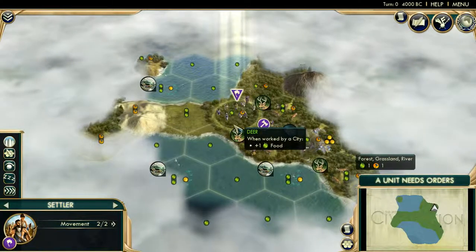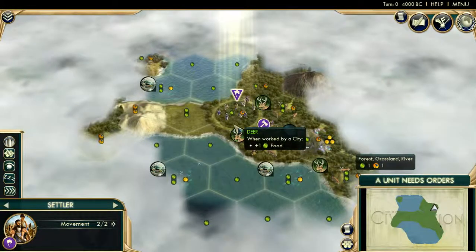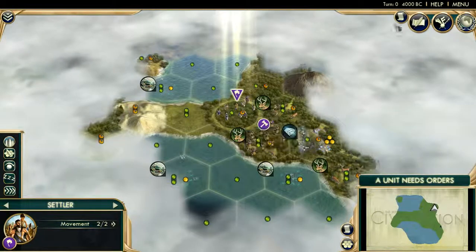Because if you don't have a good start, then you're basically screwed. Venice is your main city — it's the only city you're going to have for a long time, at least until Optics. So if it's not good, then you're setting yourself up to fail.